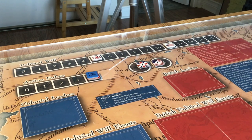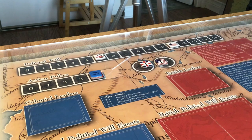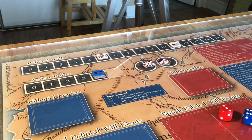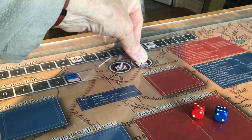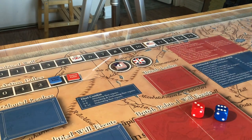We've checked the reinforcements, and there are no reinforcements for the rest of 1777. So we're rolling for initiative, and the Colonials will be going first. First action pulse: Colonials.